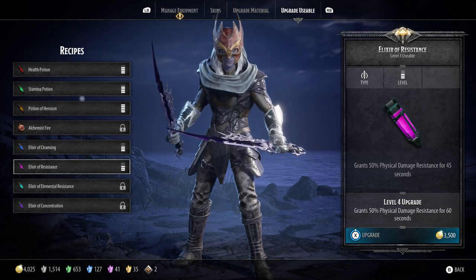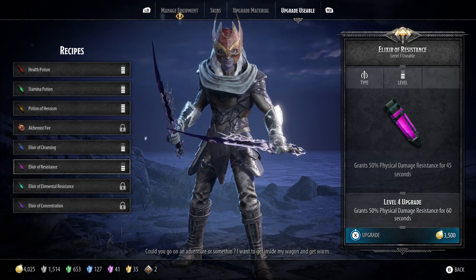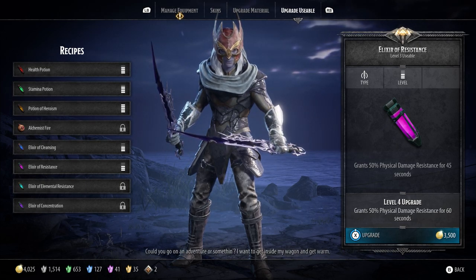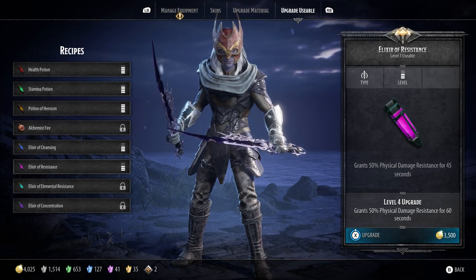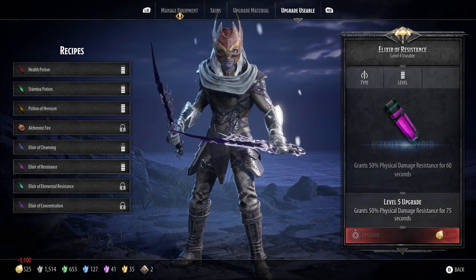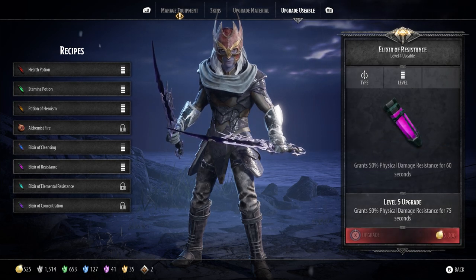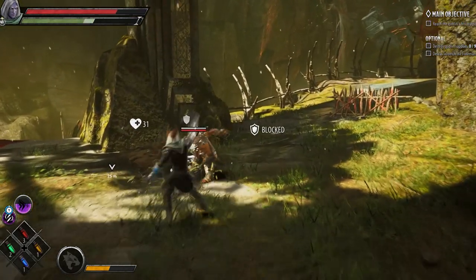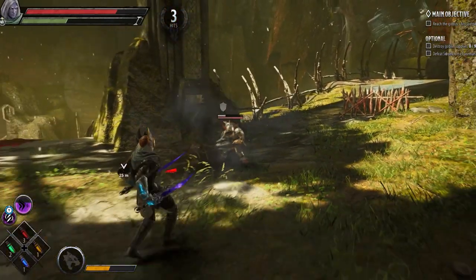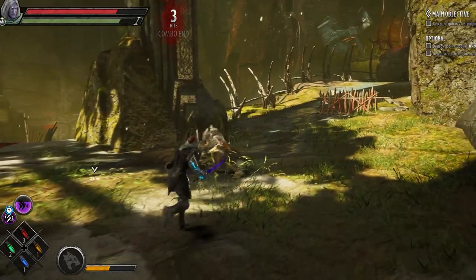Another thing to bear in mind is to spread out your gold. You don't need to get all of these potions to max levels right away. The sooner the better of course, but if you're trying to spread out your gold and you're first starting out, get your health, stamina, and heroism potions to at least level 2 each. If you're playing on the lower challenge difficulties first, you don't need the Elixir of Cleansing or the Elixir of Resistance just yet — focus on your health, stamina, and heroism first.